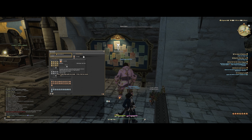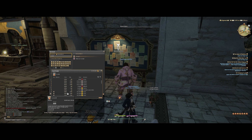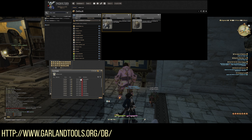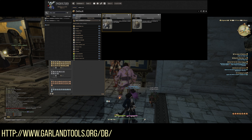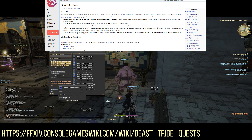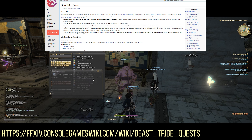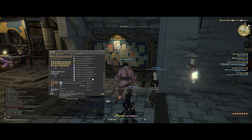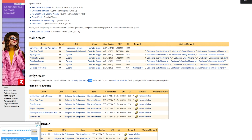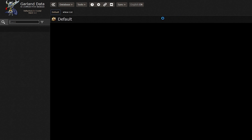With the beast tribes checked out on the market board, you can see the range of crafted materials and materials from the beast tribes really adds up. I recommend using Garland Tools to make this process a lot easier. For a full rundown of all beast tribes, Console Games Wiki is great. Once you dig down and find the names of the beast tribe currency, you can enter that into Garland Tools to quickly see what you can even sell — because a lot of these items cannot be sold. For example, take the Namazoo beast tribe from Stormblood: their currency is the Kojin San, and you can plug it into Garland Tools and identify what is tradable and what is not.